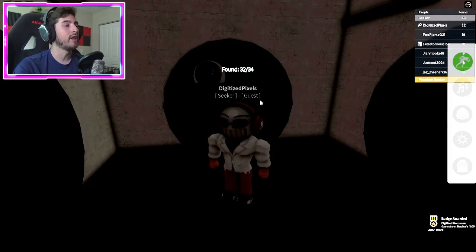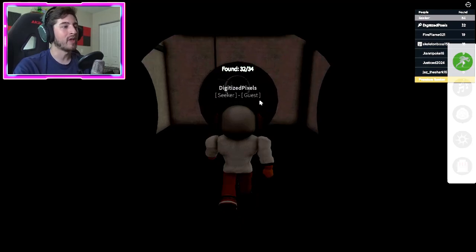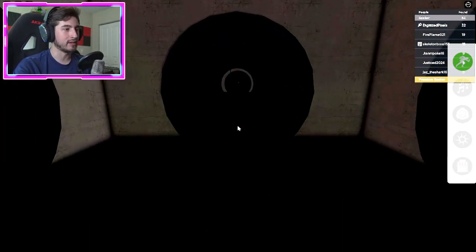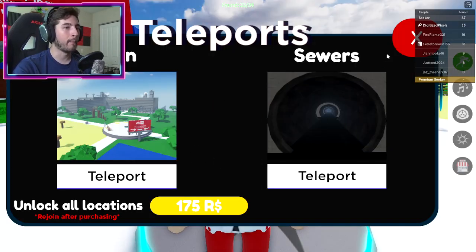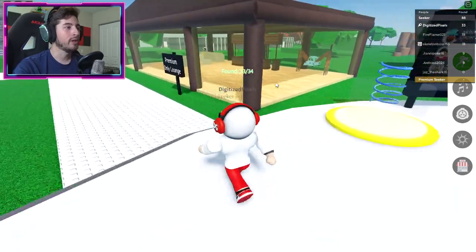The next one is SCP-1730. Just turn back around the way you came and go all the way to the other end of the tube. Right there — you are in the sea. That's SCP-1730, and that's all the ones for the Sewers — go ahead and teleport back.